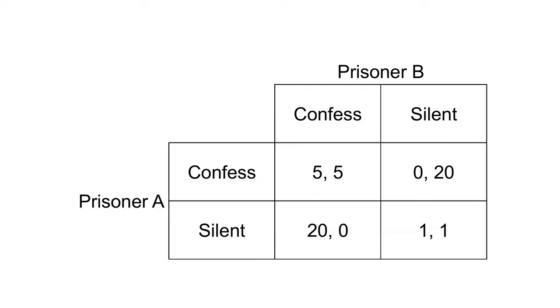The normal form of the game is as follows. Prisoners A and B have two actions available: to confess and to stay silent. The numbers in the matrix represent the payoffs from each combination of actions, in this case the number of years they will serve in prison. A higher number is therefore a worse outcome. The left number in each cell of the matrix represents the payoff to the row player, prisoner A. The number on the right of each matrix cell is the payoff to the column player, prisoner B.